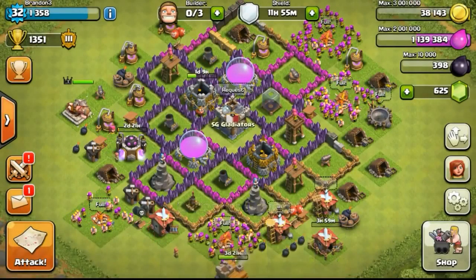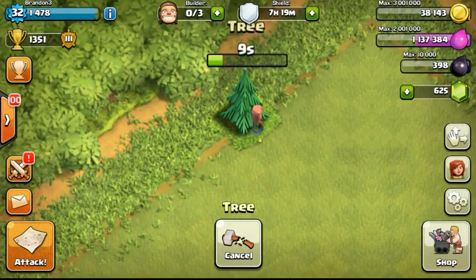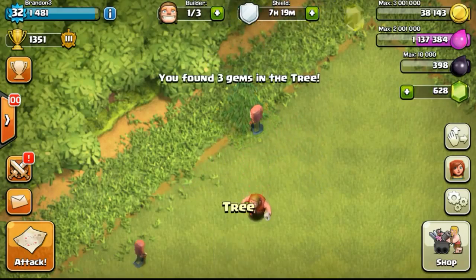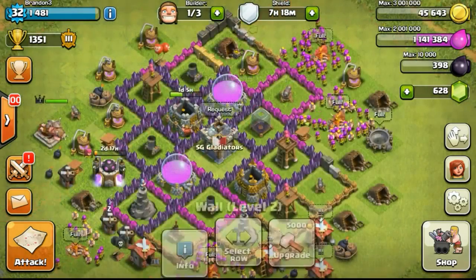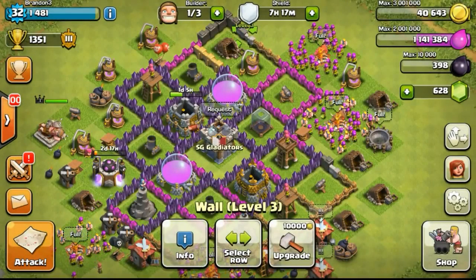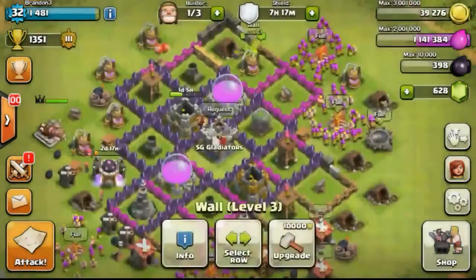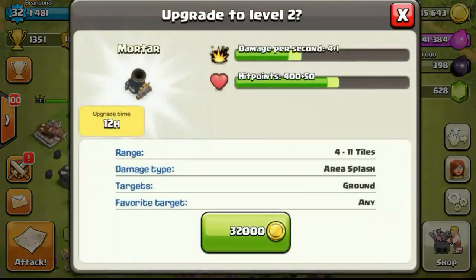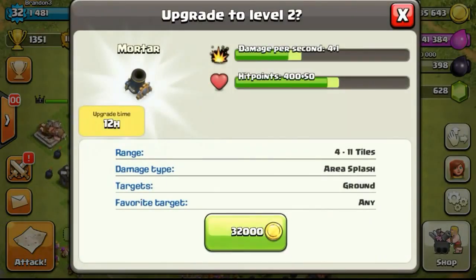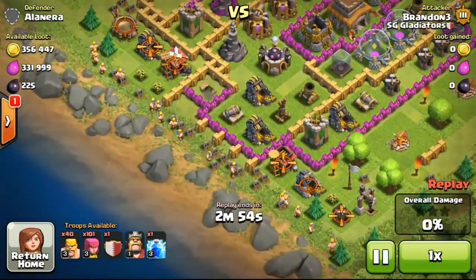So 4 and a half hours later, I woke up and went ahead to Clash. Removing the first obstacle which is the tree, getting 3 gems. Then eventually upgrading the wall as I had some leftover gold from collecting the gold mines, doing bit by bit and slowly calculating it out as I wanted to upgrade my mortar to level 2, which costs 32,000 gold.